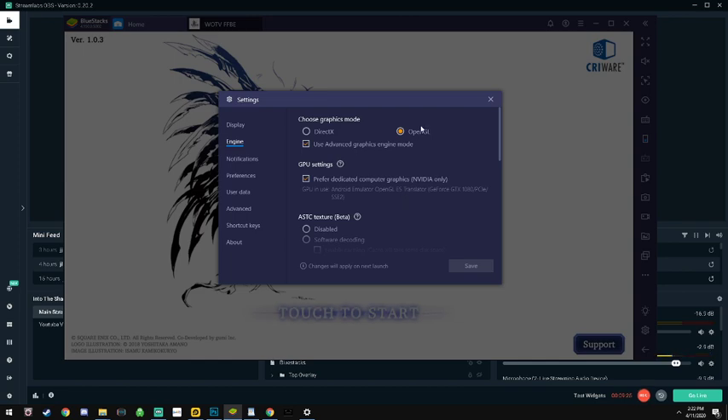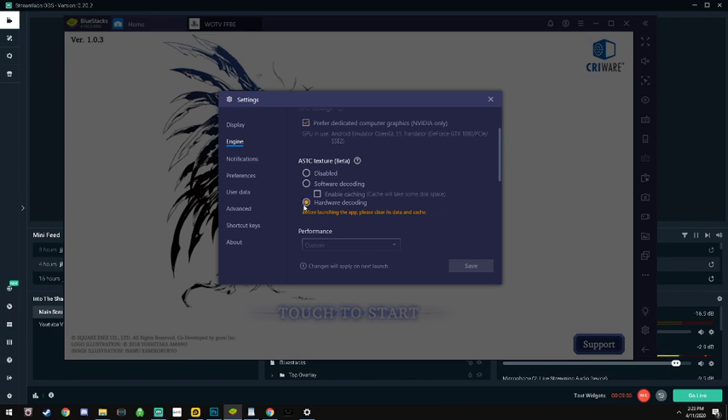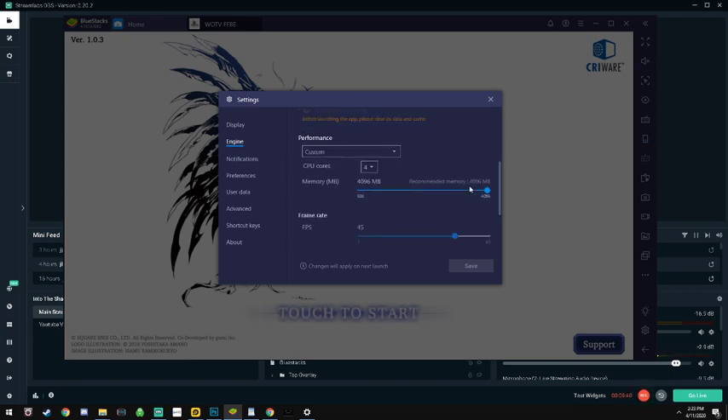For the engine, I use OpenGL with Advanced Graphic Engine mode and I use preferred dedicated computer graphics for NVIDIA. If you have a GeForce enabled card, I choose hardware decoding.